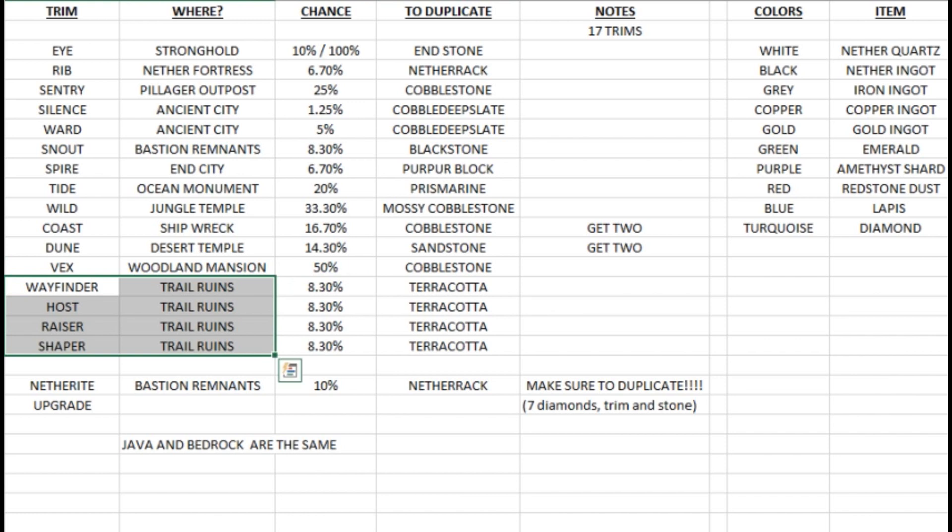The next four are all found in the trail ruins. There are three different ways of finding trims: number one is chests, number two is killing elder guardians, and number three is using archaeology and brushing away suspicious gravel. The wayfinder trim, host trim, razor trim, and shaper trim are all found in the trail ruins with an 8.3 percent chance of finding each one. You need terracotta in order to duplicate any of those.